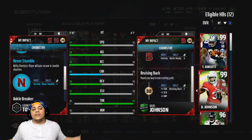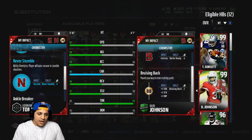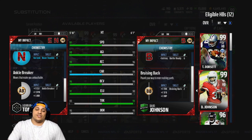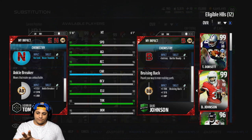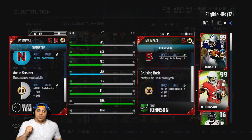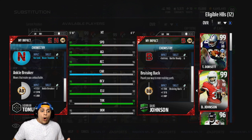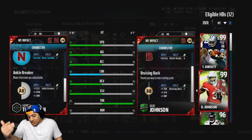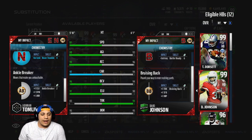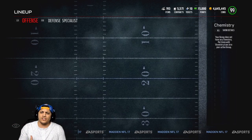He also has the new chemistry: never stumble. So the player will auto-recover in stumble situations. I know players stumble and stuff, but this chemistry is new. I'm wondering how it's gonna work — is he gonna just put his hand on the ground when he stumbles and keep running? Is it gonna be slow, or is he just never gonna stumble? Like he trips but doesn't get a tripping animation? Is this going to be a really good chemistry, something we really need?